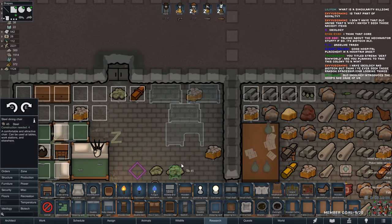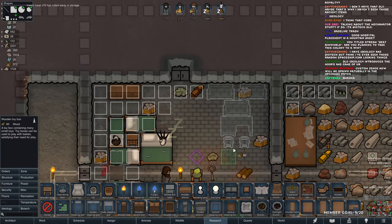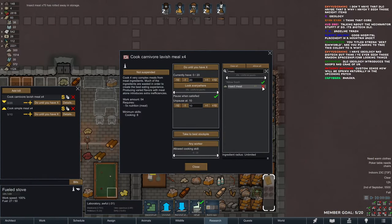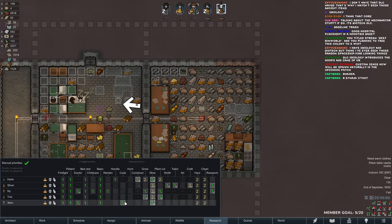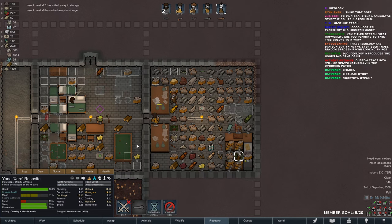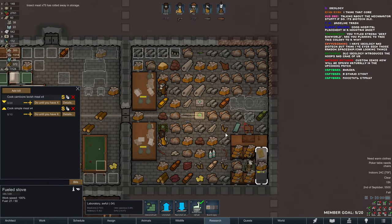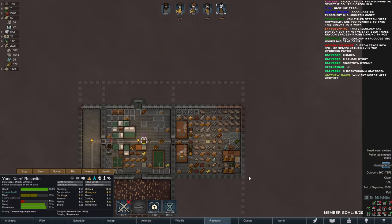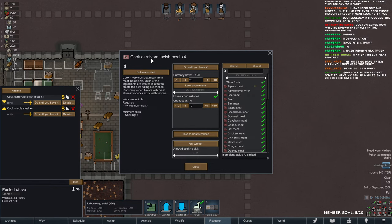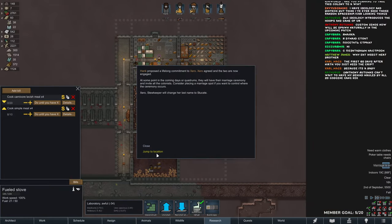We'll make a blackboard — up to three blackboards can be used at a time, that is just great. Wooden toy box. Insect meat — no, our cook. It's all rotting away. If you don't know, carnivore lavish meals give about 12 or 16 mood buffs, so it actually cancels out and still gives you like plus four mood. They're getting married!